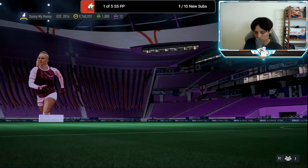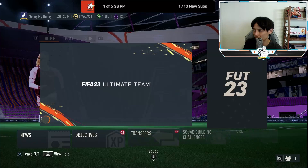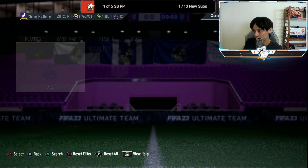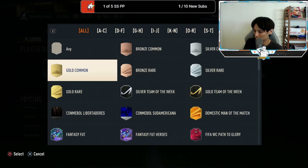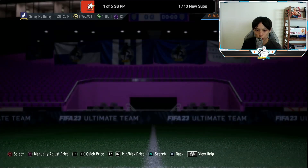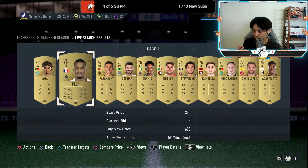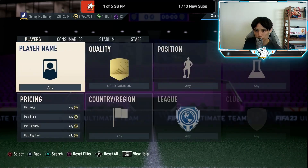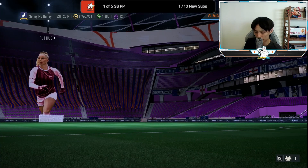I told you guys to go and invest in your gold commons, and they actually went up in price — basically doubled, up to about 600 coins right now. So if you picked them up between 300 to 350 coins yesterday, you're already making profit. You can cash out at about 600 coins — easy coins right there.